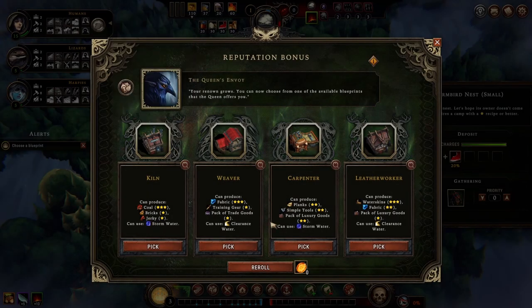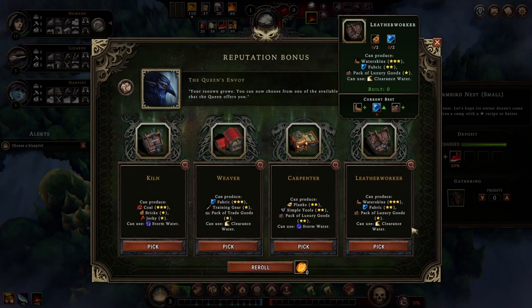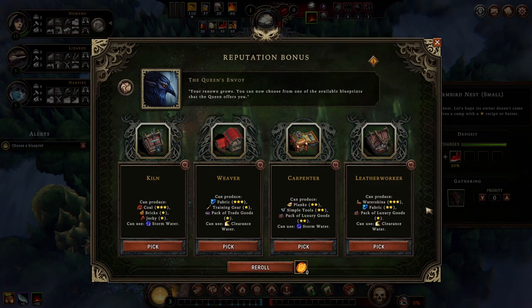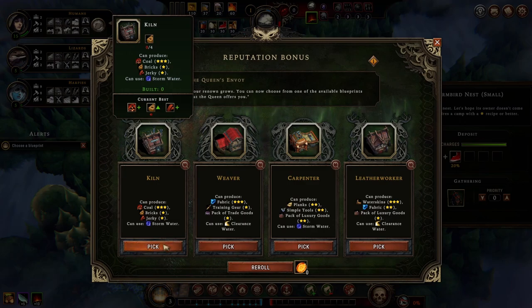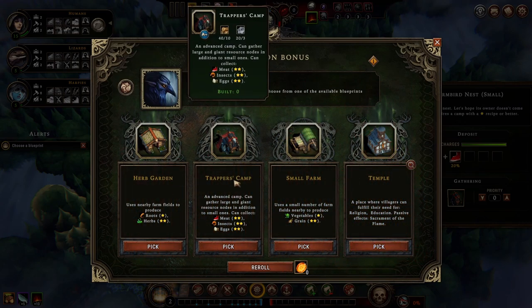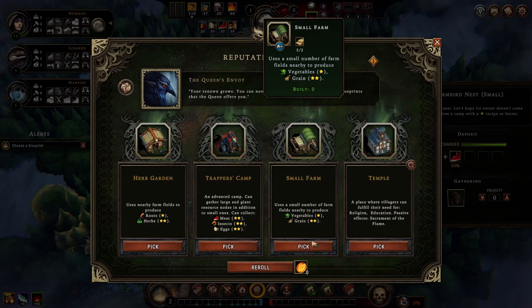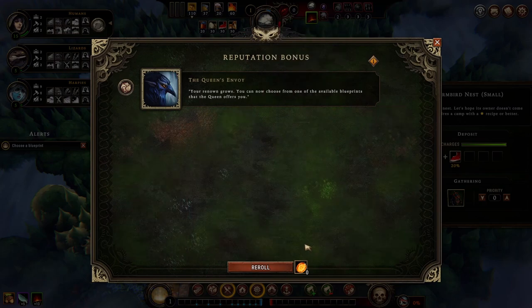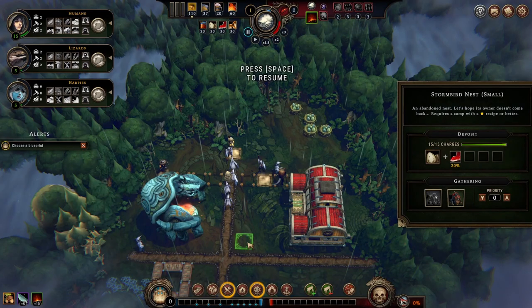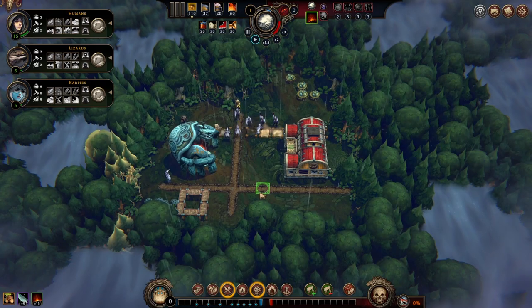When we're choosing blueprints, we have storm water and clearance water because we have the rain punk update, which lets you use water to improve stuff. I think I will take kiln because they all love jerky. We did say jerky, so I'm kind of leaning towards the trapper, but I also know we probably want a small farm, so I'll go for the small farm for the grain. And if we have grain, we gotta go for the rain mill.